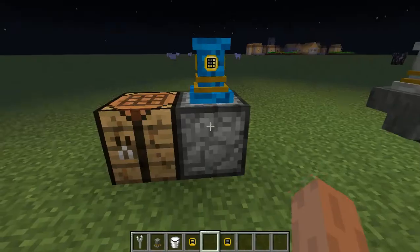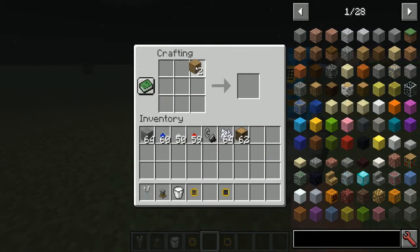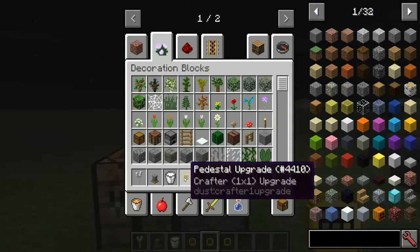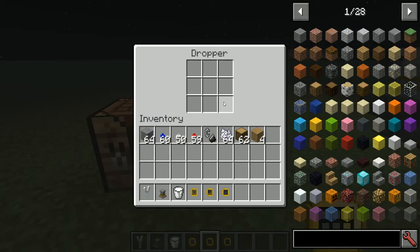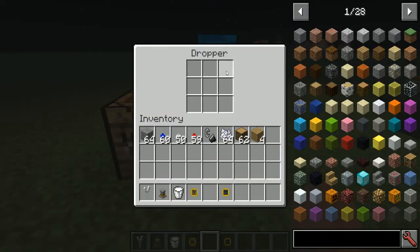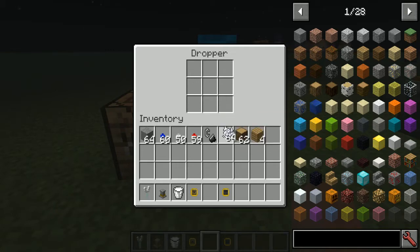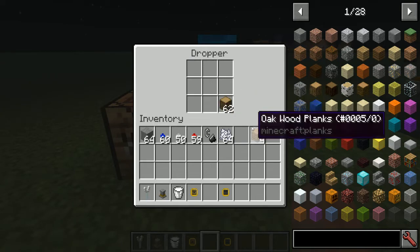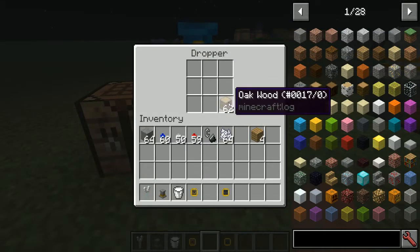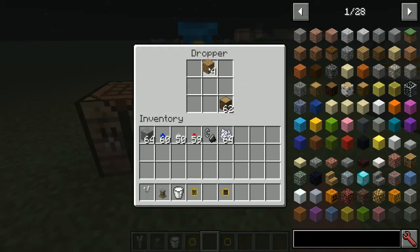For the 3x3 nine-slot version, it uses slots one through nine. The 1x1 is easy since each individual slot is its own crafting recipe. The 2x2 uses slots 1-2-3-4 per recipe block, with one slot remaining empty. If you place wood in that unused slot it won't craft, but if you have a valid recipe in slots one through four it will work.